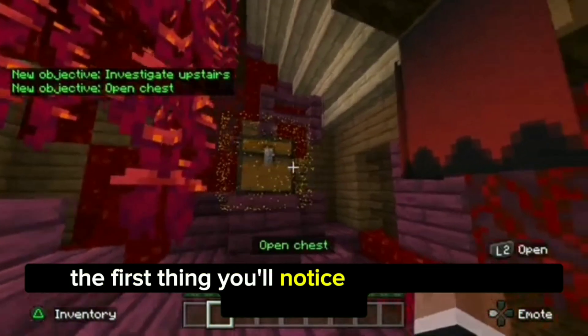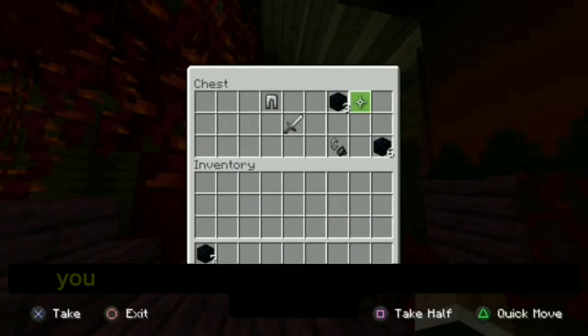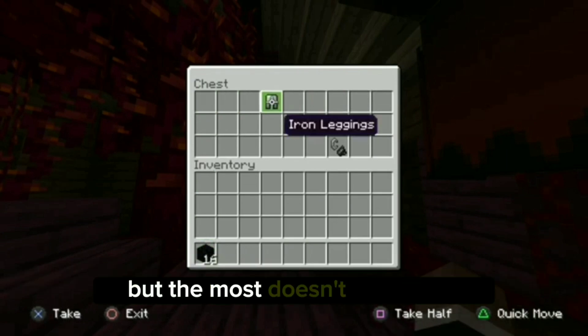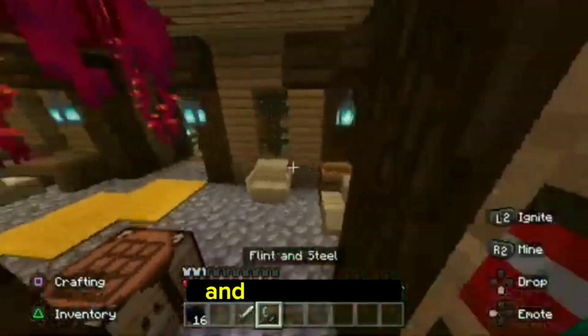The first thing you'll notice is the weapons and armors available in the mod to defend yourself. With the right gear, you can take on even the toughest nether creatures. But the mod doesn't stop there. You'll also discover new structures like the Netherroos, the Netherforkers, and Soul Towers.